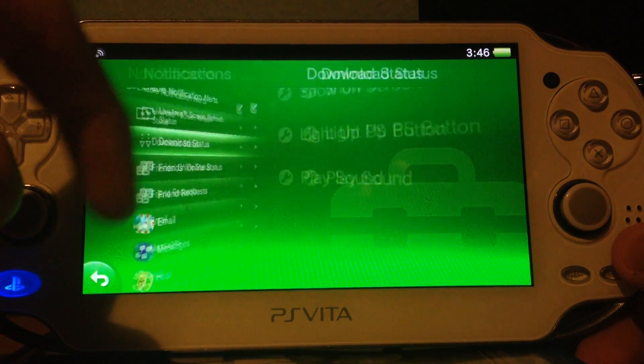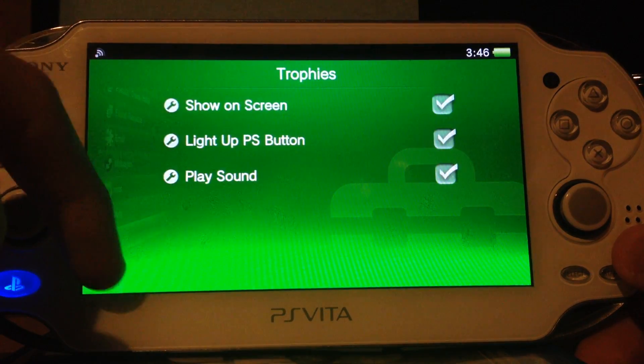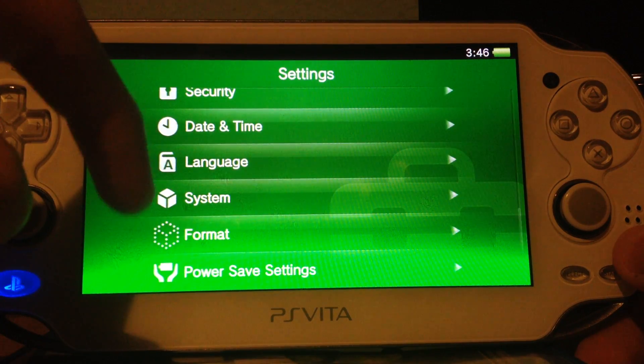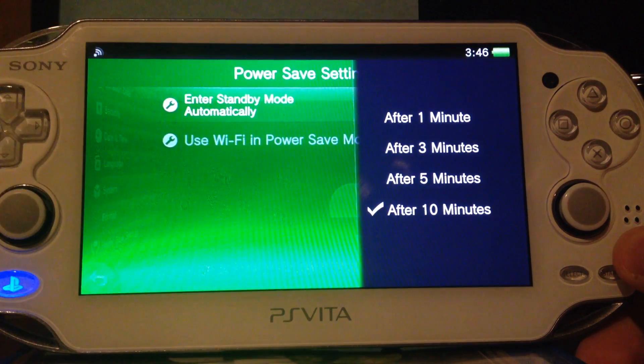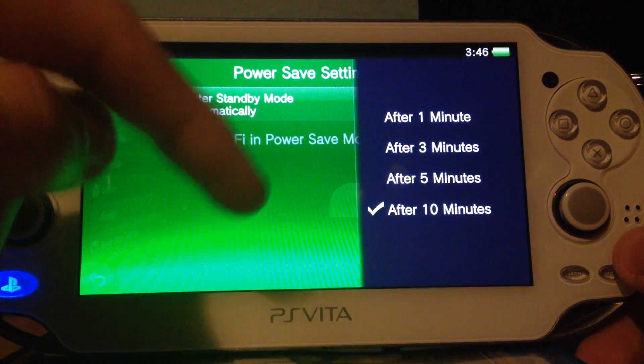Notifications — download status — anything new? Doesn't look like it. They at least could have added the features I've seen in the debug firmware, like 30-minute, 60-minute, and off sleep settings. Why not?